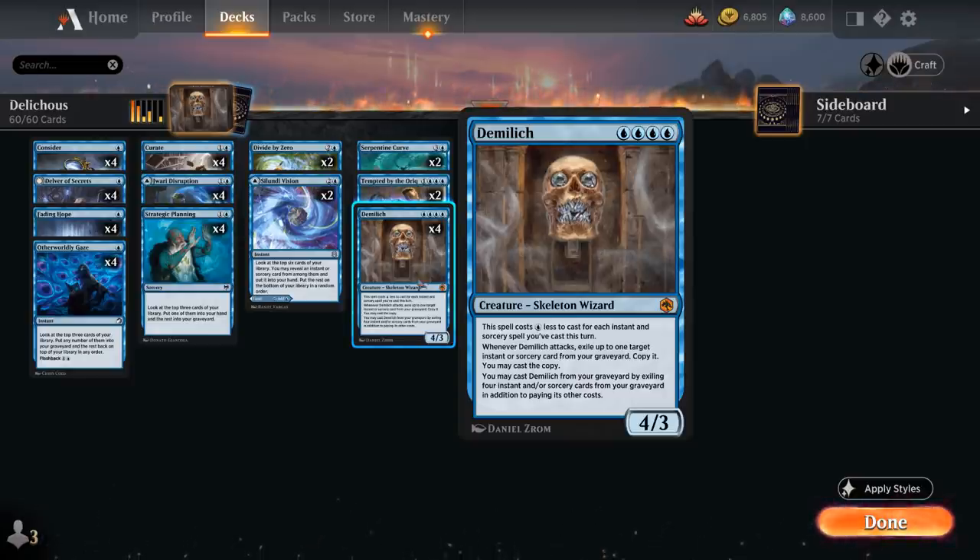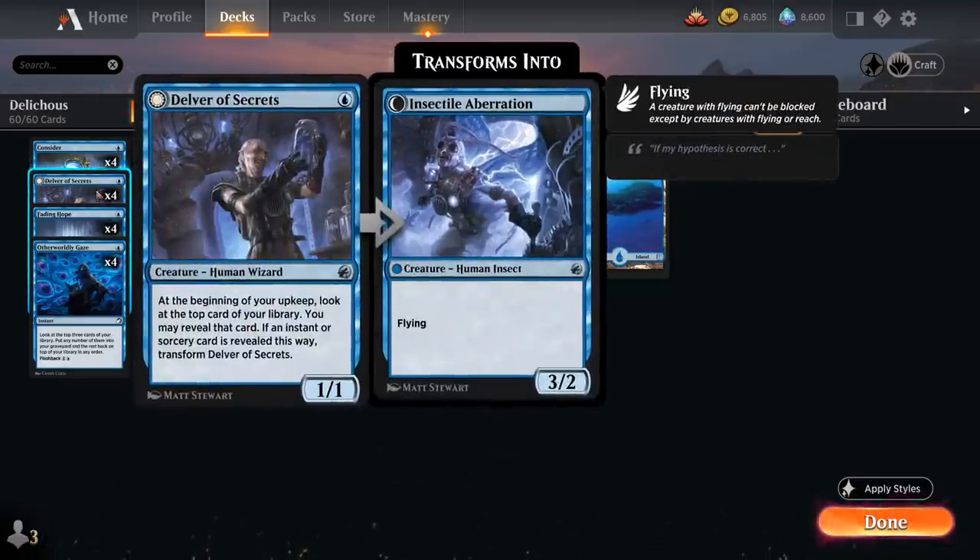The other main win condition beside DemiLich is four copies of Delver of Secrets — the 1-mana 1/1 Human Wizard. At the beginning of your upkeep, look at the top card of your library; if an instant or sorcery is revealed, it transforms into Insectile Aberration, a 3/2 Flyer that can very quickly start pressuring the opponent's life total.